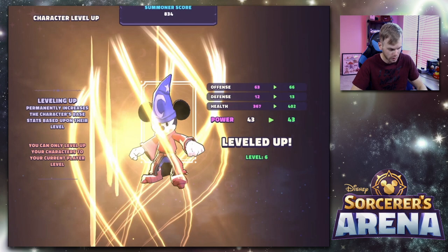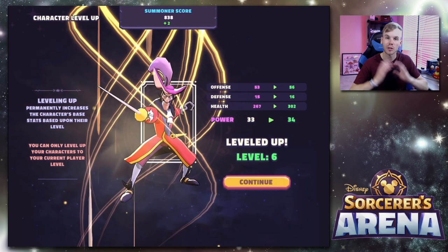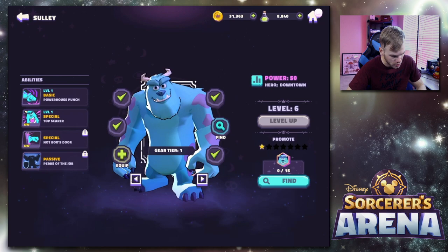Sully — level six. Mickey — level six. It must be because of our character level. This is the second time I basically wanted to play through the tutorial in one sitting and then sit down and play with you guys. We can go in and equip some more items.